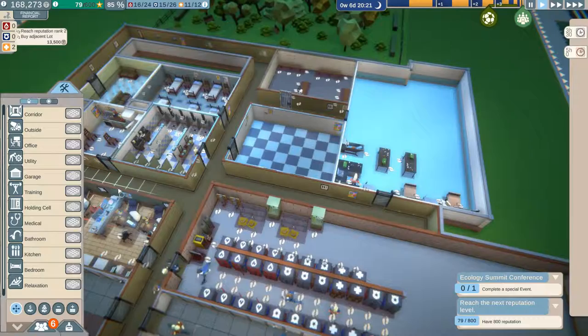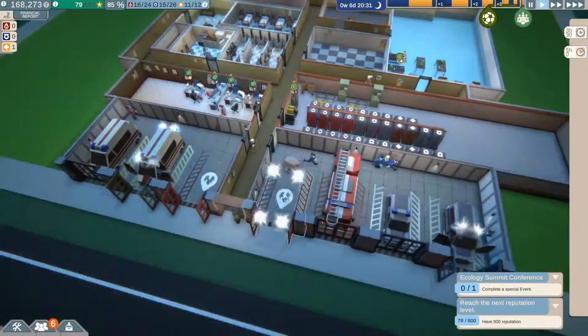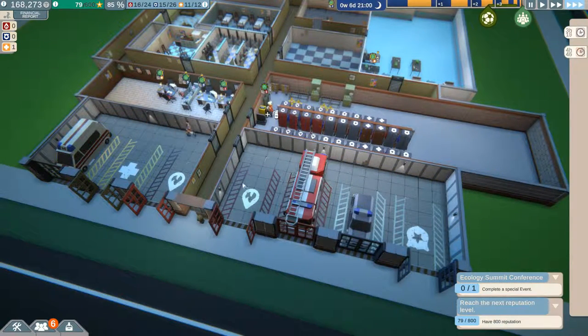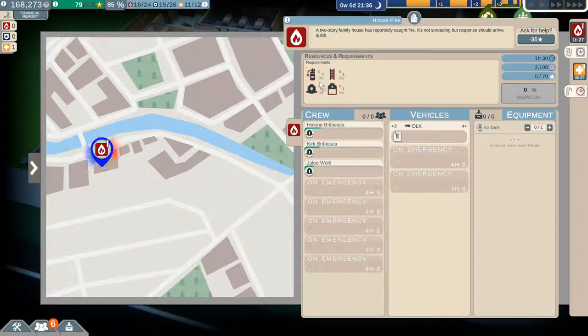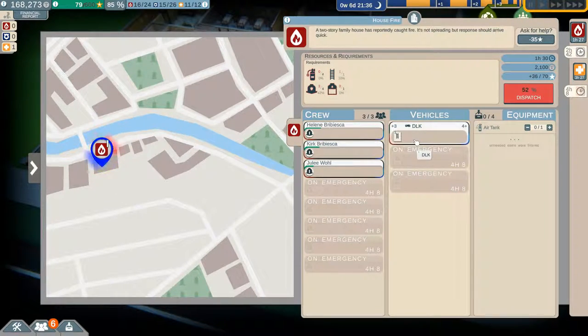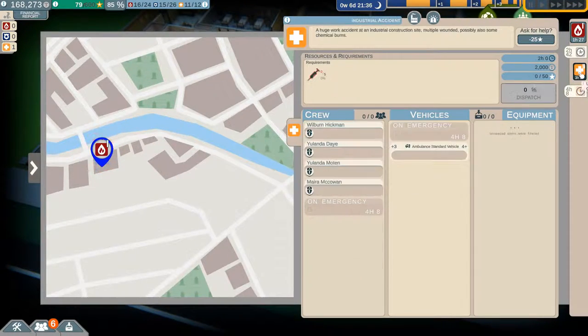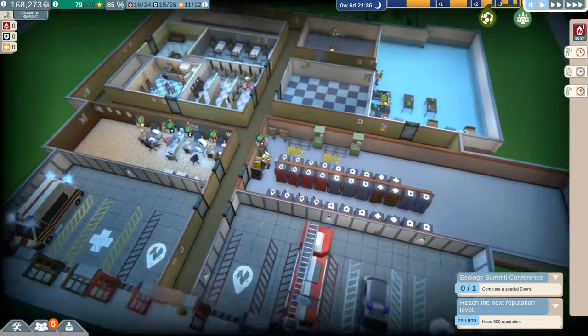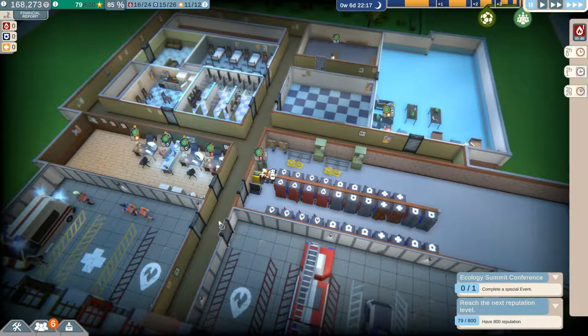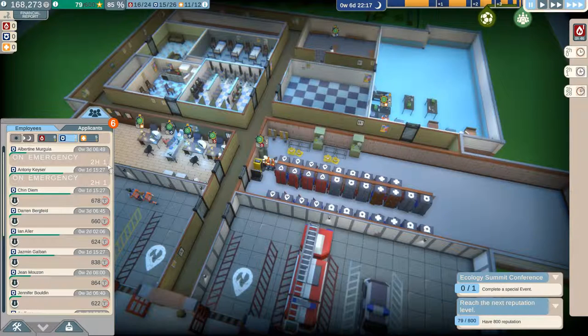In the meantime, we can't unlock anything yet because we don't have the reputation. This is frustrating — having to send everybody out when we're only just starting out, these requirements are a little bit overboard in my opinion. 52% chance and that's with all of my remaining resources. 60% chance — this is getting a little ridiculous. I don't have enough equipment and I can't unlock it yet, so I'm going to fail most of them.